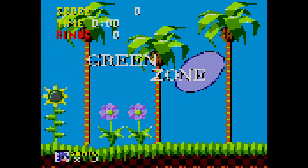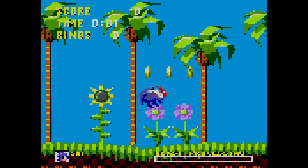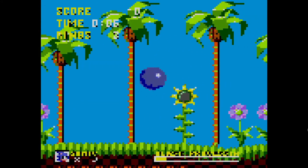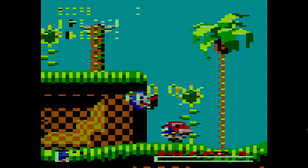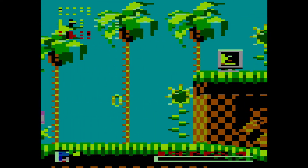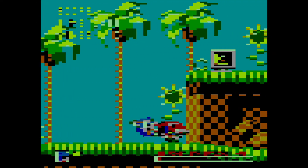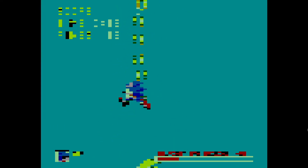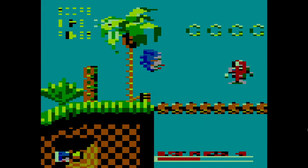This is a hack where basically the blast processing chip on the Sega Genesis is kind of failing. So as you can see, if I get hit, the level just gets even more worse. And then this is the worst it can get. But if we keep collecting rings or hitting enemies, the graphics will get better.